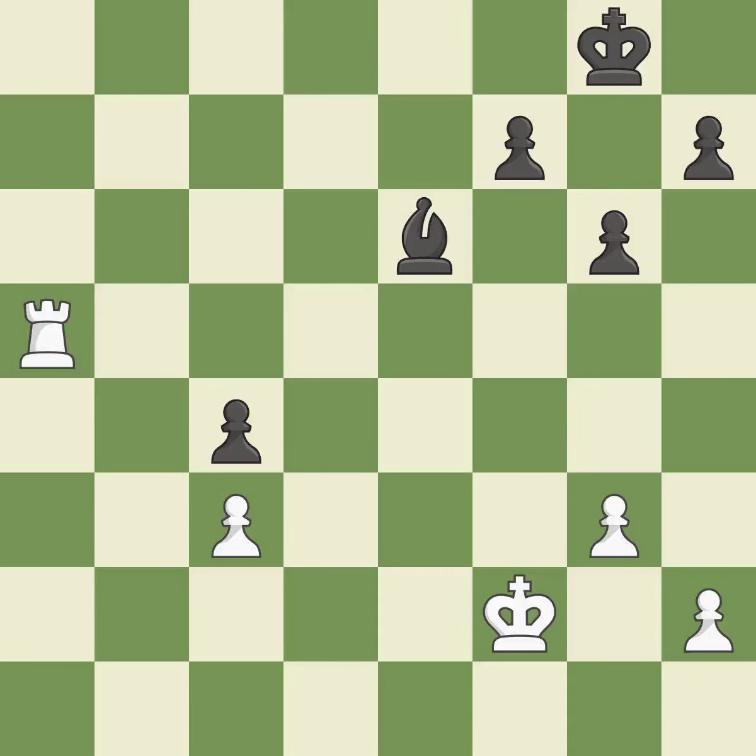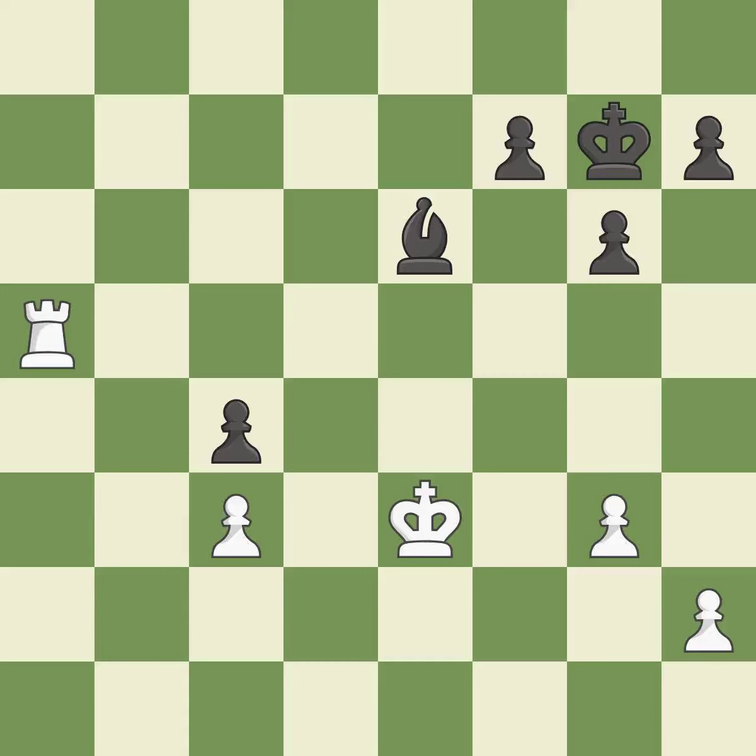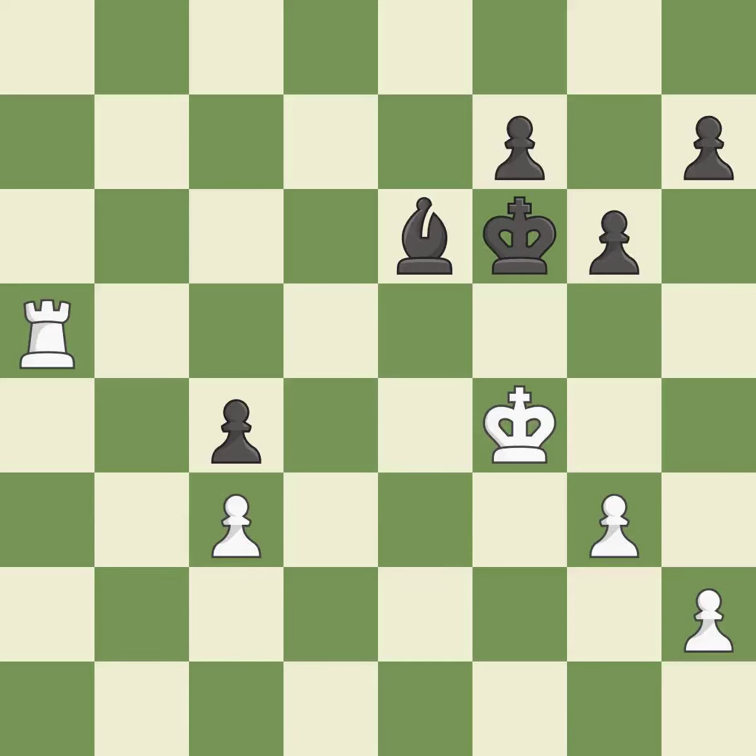This move puts the pawn on a safer square — it is best. Right on target. An active king is critical in the endgame, and getting it off of the back rank is the first step — it is excellent. That's not a mistake, but it's not the best move either — it is good. This is a fair move — it is good. That's fine.